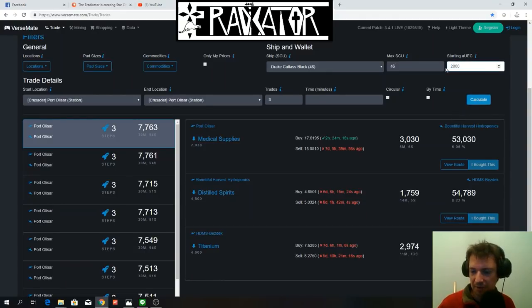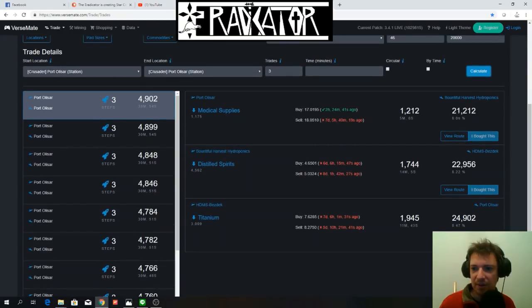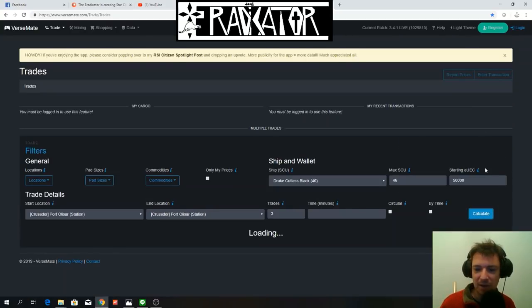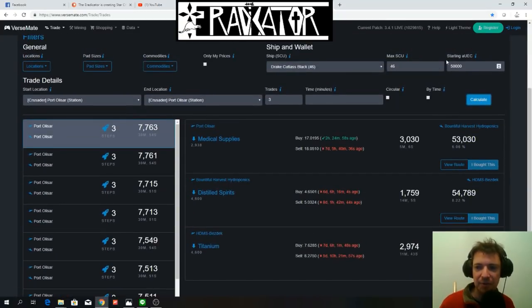So at 20,000 you start and end up with 25,000, making 5,000. At 50,000, the same route: you start with 50,000 and end up with almost 58,000 — so you're making almost 8,000. And the great thing about trading is the more you do it, the more money you end up having.